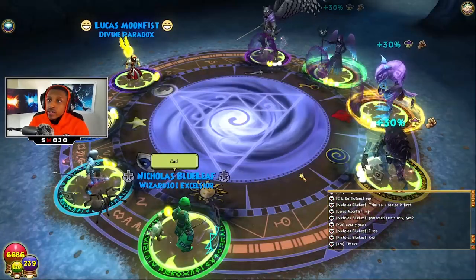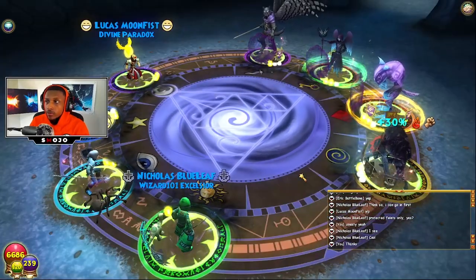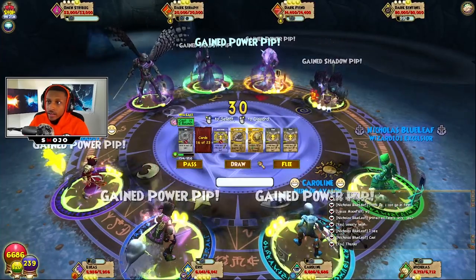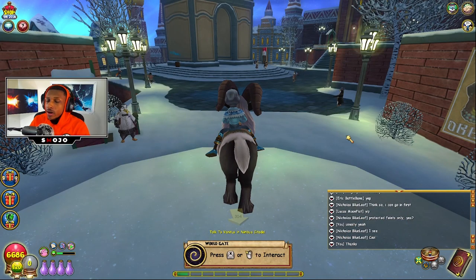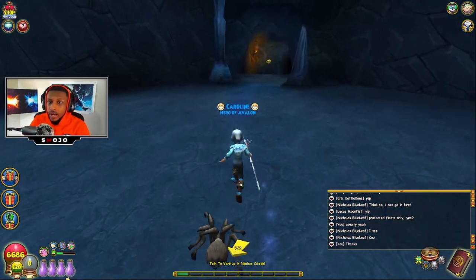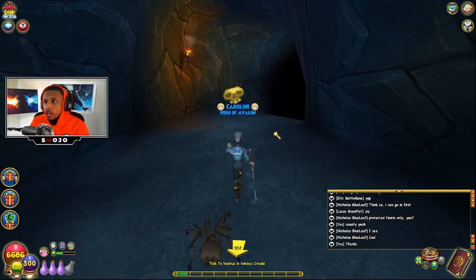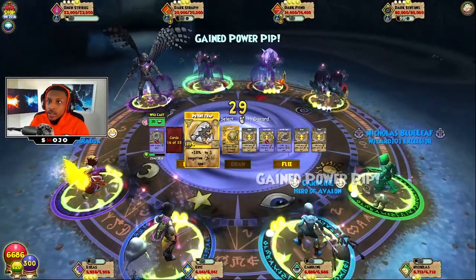The reason we need to flee is because you can't use your pet's talent again for another two rounds. However, if you flee and come back to the battle, you can use it immediately. As you can see, I can't use it yet, so I have to flee and go back to the dungeon. You have to do all of this really fast because you don't know when your team is going to pick their next cards. Use a potion on your way back, hurry up and get inside before the battle closes.